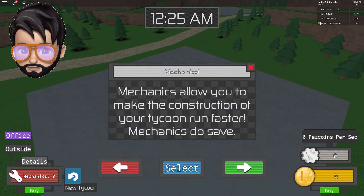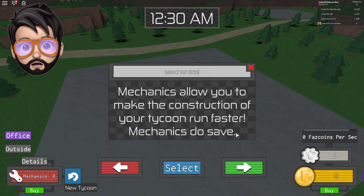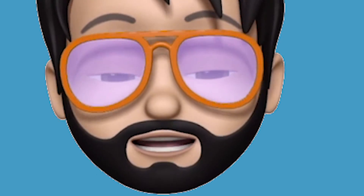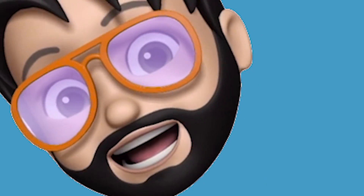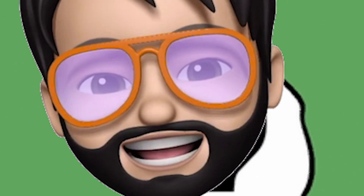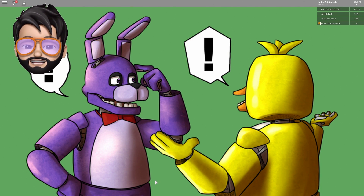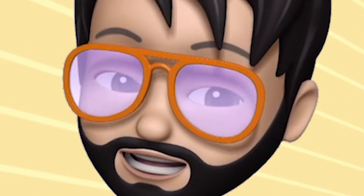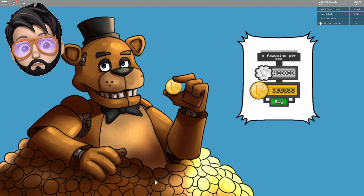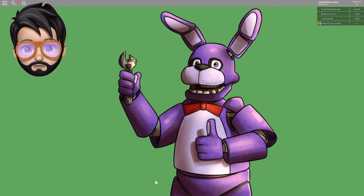I thought it might be fun to play. The mechanics let you make the construction run faster, and things do save. FNAF one — ever planet you've flown in from, we here at Freddy Fazbear's Pizza welcome you and thank you for getting our invitation. We understand the frustrations of learning new customs, so allow us to explain how we do things around here. Your Faz coins are your money — the more items you buy the more you earn every second. Gears are rare to find but valuable nonetheless.